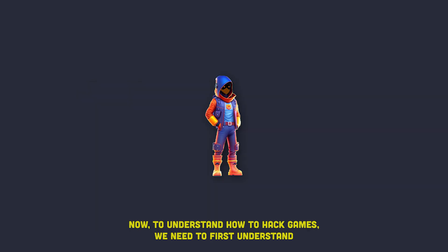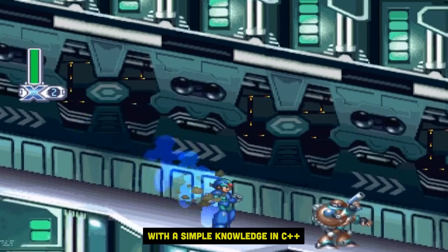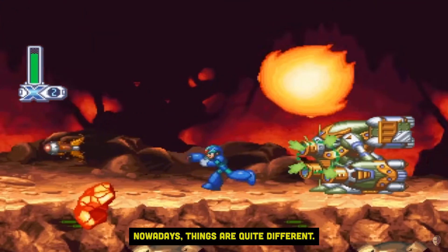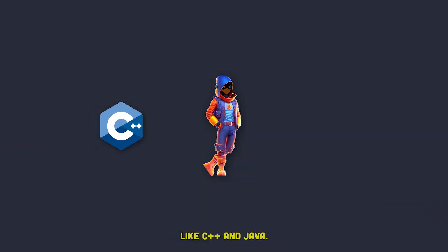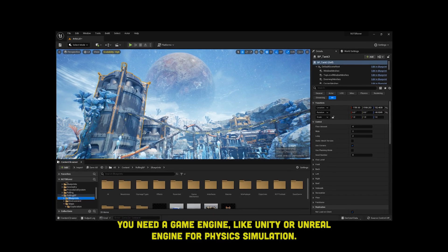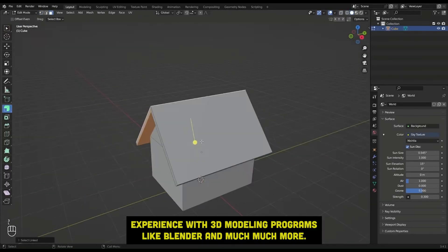Now to understand how to hack games, we need to first understand how games work. Back in the late 90s and the early 2000s, you could develop a simple 2D game with simple knowledge in C++ and a basic knowledge in computer graphics. Nowadays, things are quite different. If you want to develop a simple 3D video game, you first need to be comfortable with programming languages like C++ and Java, a game engine like Unity or Unreal Engine for physics simulation, a deep understanding of computer graphics, experience with 3D modeling programs like Blender, and much more.